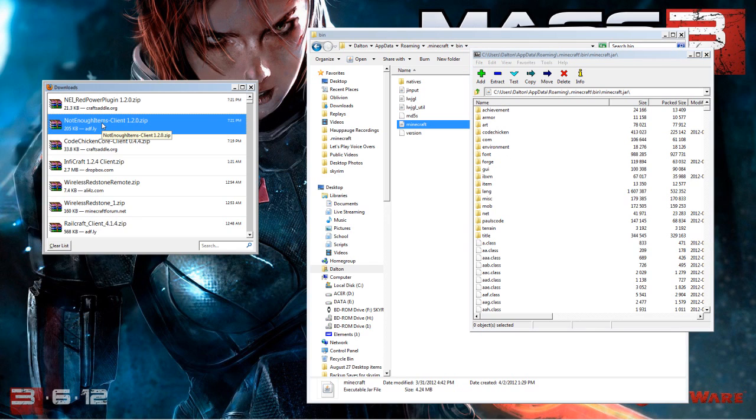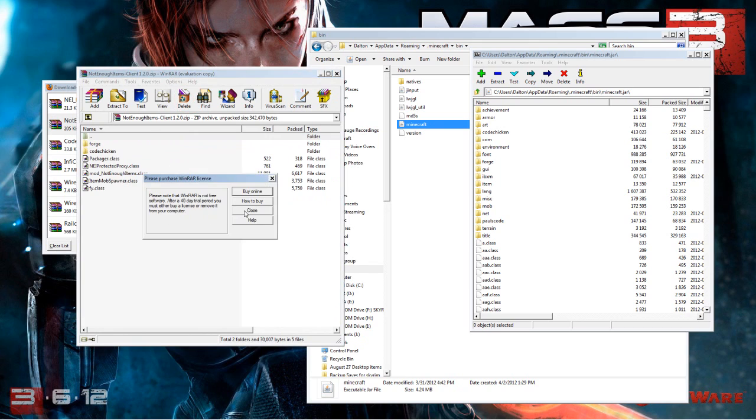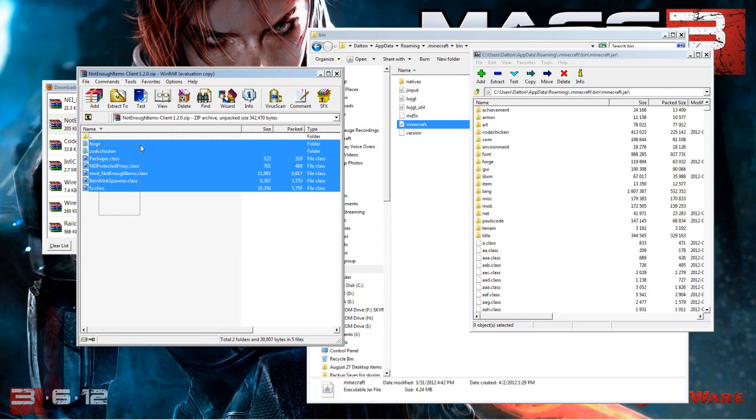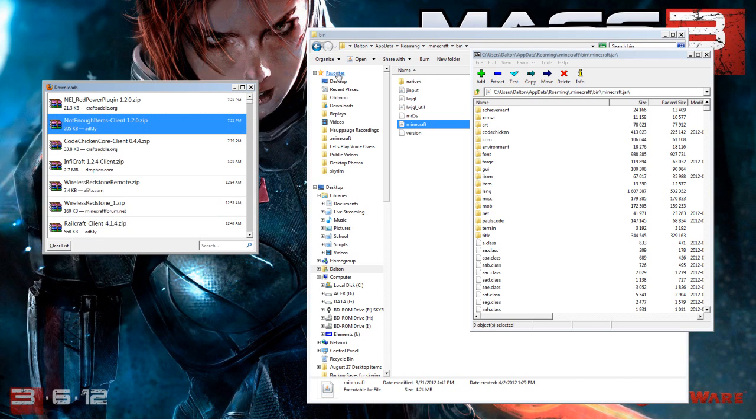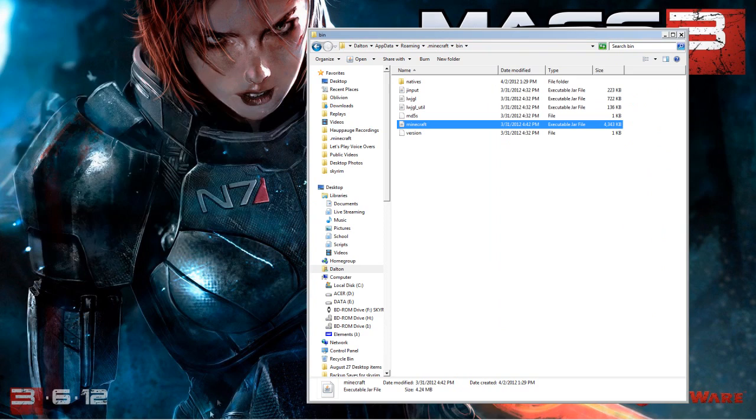Next, go to not-enough-items-client-1.2.0 and double click on it. If you have WinRAR or 7-zip it'll open right up. Select everything except the two dots at the top, then click and drag into the bottom part of the minecraft.jar archive and it will be installed. Congratulations, you've just installed NEI — you are now able to use it. Feel free to launch Minecraft and see if it works.